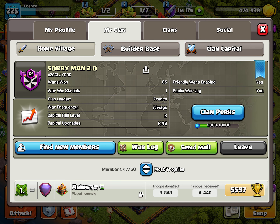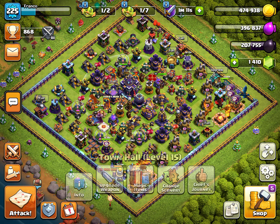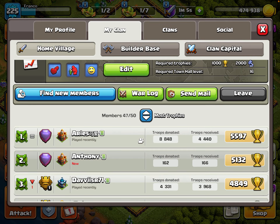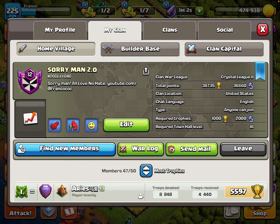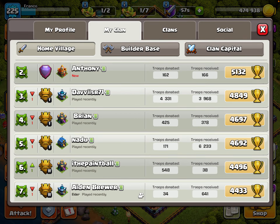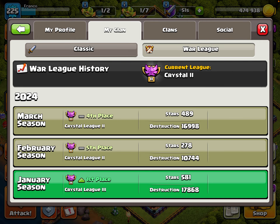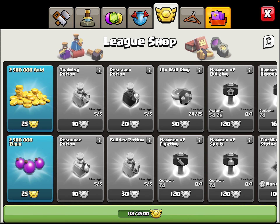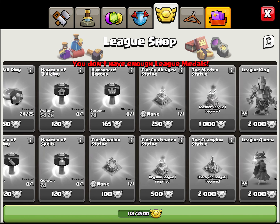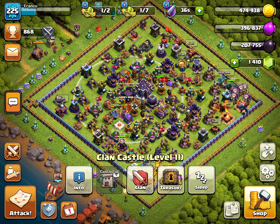Hopefully we can get this war streak going — I want perfect war after perfect war. This Anthony guy has opted into war too, so hopefully we get some more Town Hall 16s. If you're watching this video, there are three spots open — if you're Town Hall 16, feel free to join. We could use help in Clan War Leagues. I want to get promoted to Crystal 1, and the reason might be stupid — I want to be able to buy the contender statue, which costs 500 league medals.